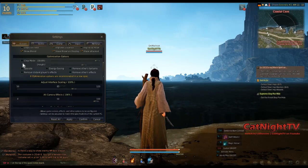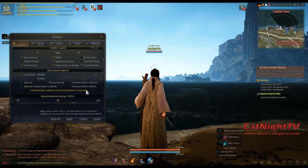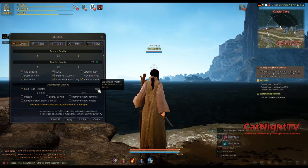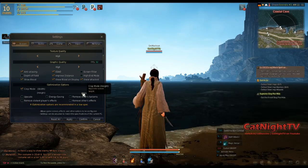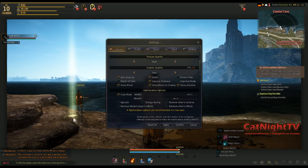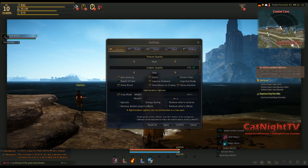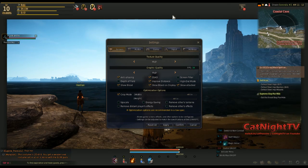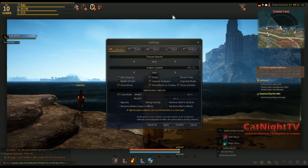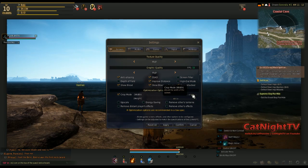Crop mode is really interesting and it can actually increase your FPS quite a bit. If you turn that on, you can adjust the width and height of your screen, hit Apply to see it, and as you can see the game window itself is now smaller with a border around it. You might be thinking — why on earth would I want to do that? I'll tell you why. I like having it where the width is still wide but the height is a little bit more narrow, so it's kind of like a cinematic style.